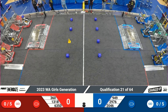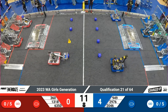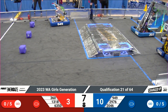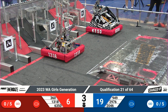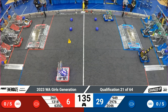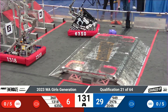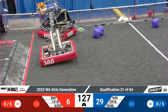Here we go, qualification match number 21. Three blue alliance robots quickly moving and scoring game pieces — cones. A cube is delivered by Bare Metal, and over on the red alliance, many game pieces are also scored by their robots. No one ends up on the charge stations out of auto. Looks like a cone and a cube both made their way into the hybrid node on the lower left corner of the grid.